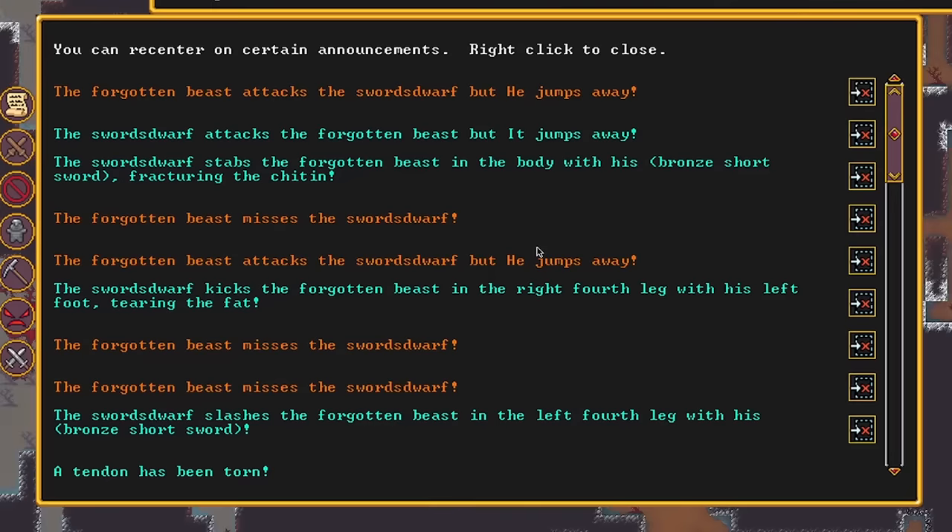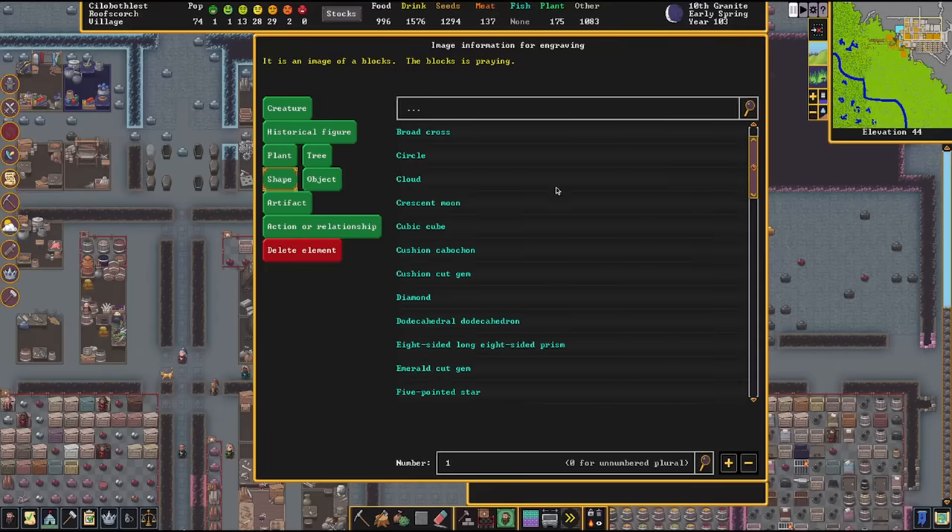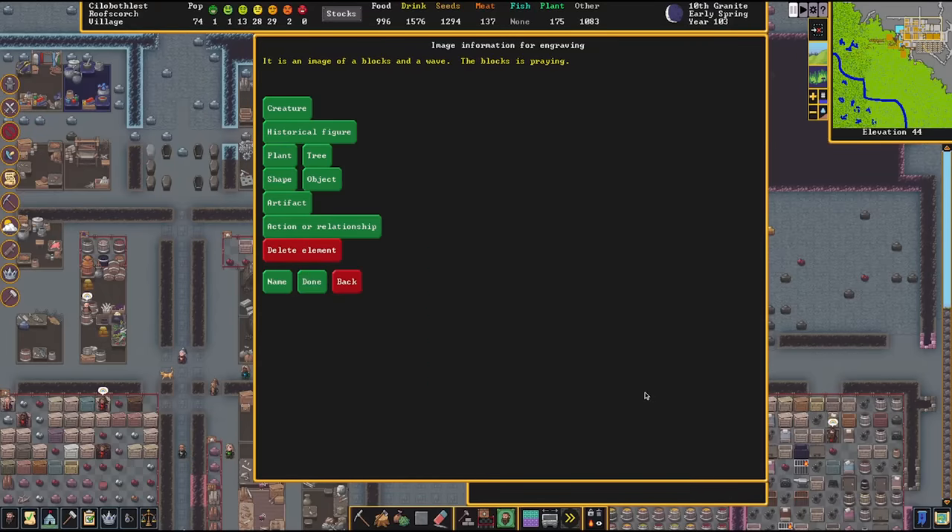This is a struggle that really means a lot once you get to know the characters in question. Sometimes a good day in Dwarf Fortress is fighting off a dragon attack. Sometimes it's seeing that one of your dwarves likes frogs, and then making some frog statues for their bedroom.